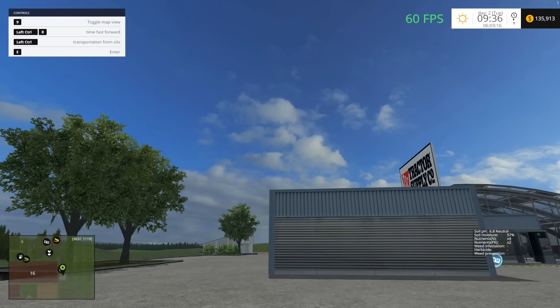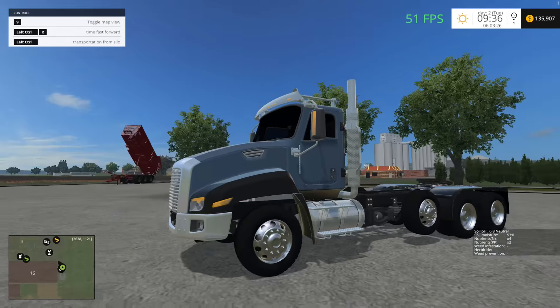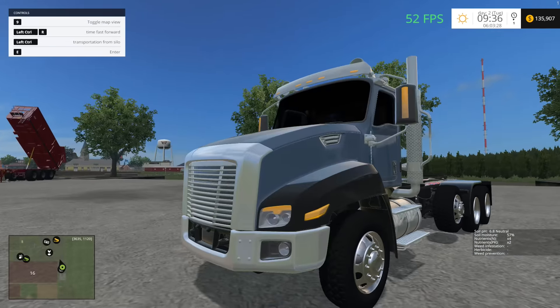Hello everybody, Ian Robson here. Welcome back to Oklahoma. So we're working on a couple things today. If you recall from the previous episode, we bought a new truck. There it is right there. This is a Caterpillar truck.